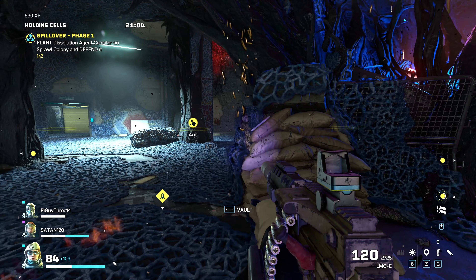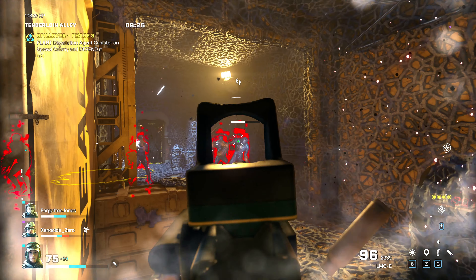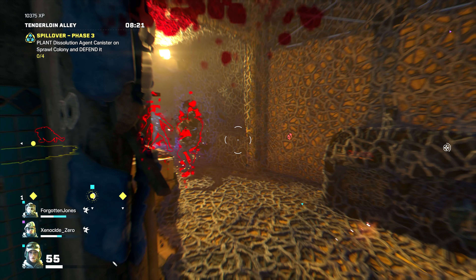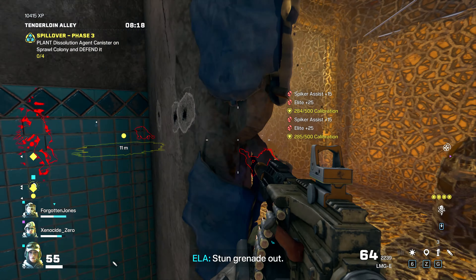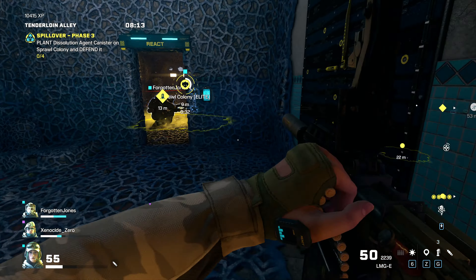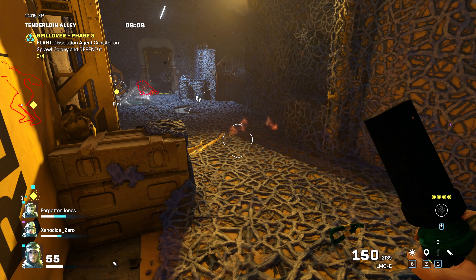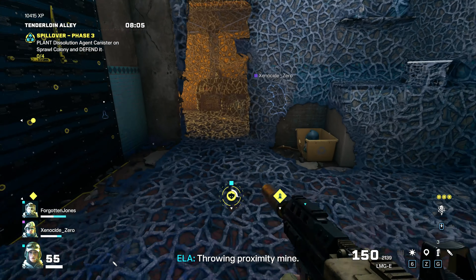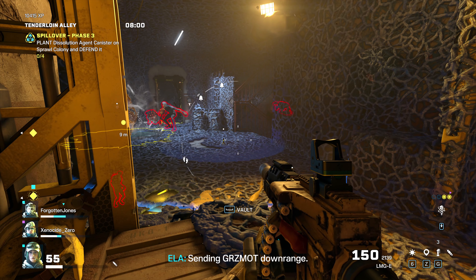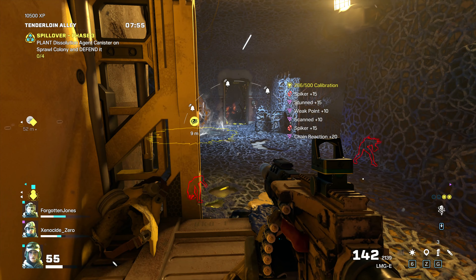282 now. Another tip: stun grenades — I know it's like beating a dead horse, but I'm telling y'all stun grenades all day long. I equip as many as I can because they come in handy. They at least give you enough time to reload or react to the situation. Throw a couple of stun grenades out there and it will definitely help you out.